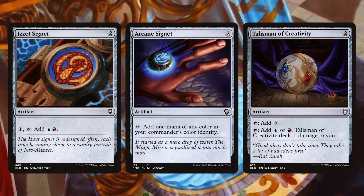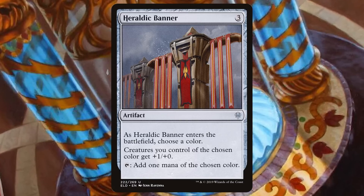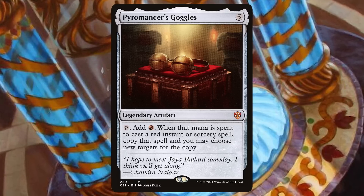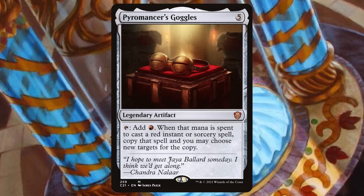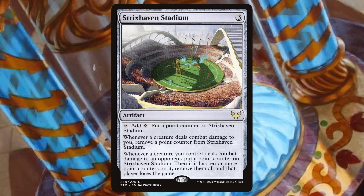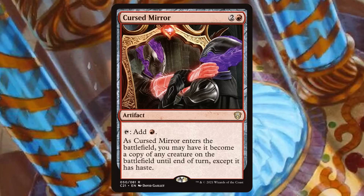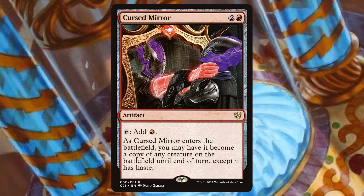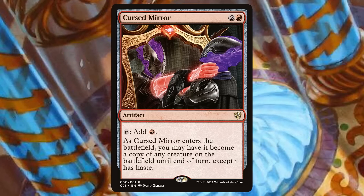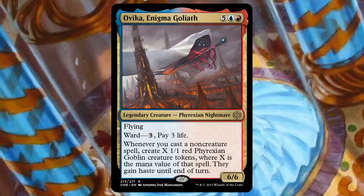I'll play all the important mana rocks — the two-mana rocks that'll help me ramp and fix my mana. But I'm also going to focus on Heraldic Banner, which comes down and pumps all of my goblins. I kind of want Pyromancer's Goggles — I know five mana is a lot, but doubling up some of these big spells is going to be so much fun. Strixhaven Stadium — I can imagine taking someone out with just 10 goblins rather than needing the full 40. Cursed Mirror is solid too: tap my Krenko, make a bunch of new goblins, play Cursed Mirror, keep it around, tap it, make more goblins. And that's really what this deck is all about — the big plays.